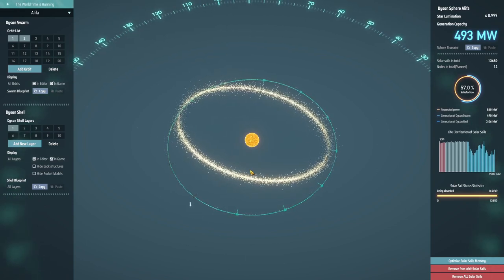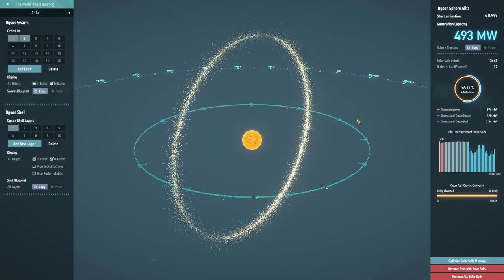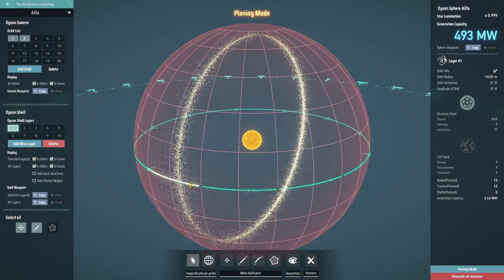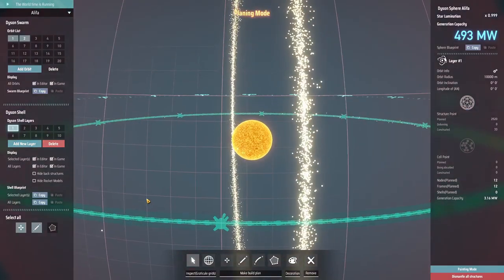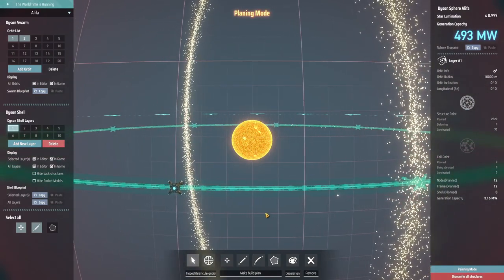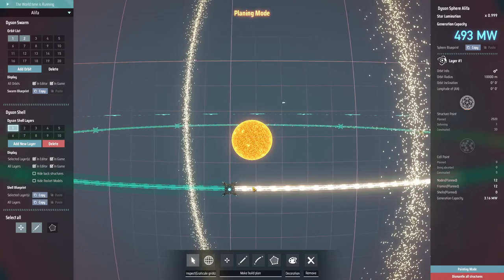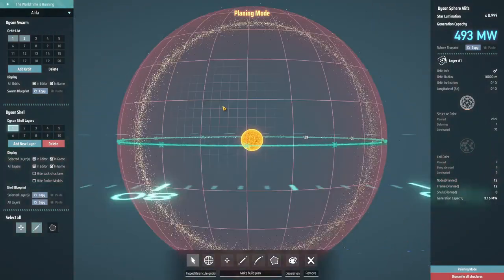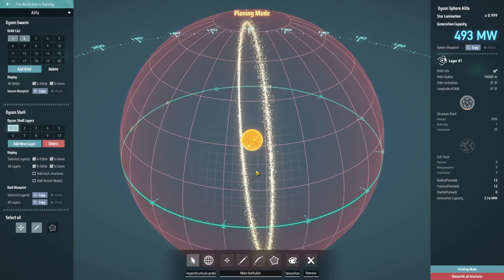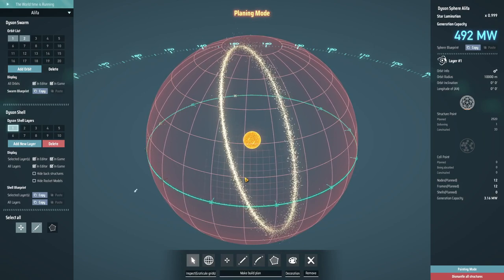Those will be the starting points for the initial frame of the Dyson Sphere. The way this works is that you plan out the points you want on your Dyson Sphere layer, and you can choose where you want to place them. You've got this greenish-blue line around the middle - that's the area I can currently build in. As I do more research I'll be able to build at higher latitudes. I've put in all of these green anchor points for the frames, and they are currently as far apart as the game will let you put them, so I'm making the frames as widely spread as possible.